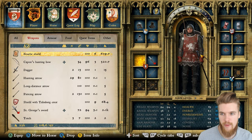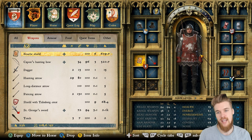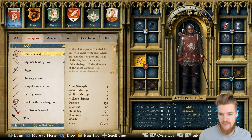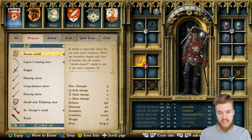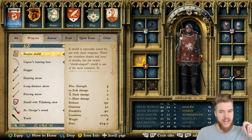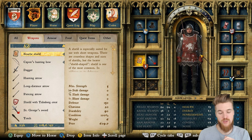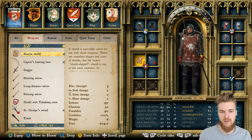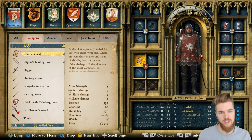Here is the shield we also picked up. It's worth 609 gold and has a defensive value of 150, which is the best defensive value in the game. To the best of my knowledge there's one shield I haven't found yet that I'm not sure about, but this one has a minimum strength of five and gives the best defence — so I think it's probably the best shield in the entire game. You can also buy it or steal it in the Rattay market, which is worth mentioning.